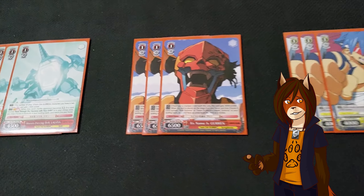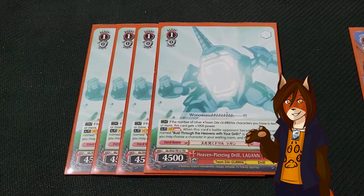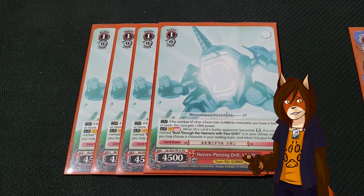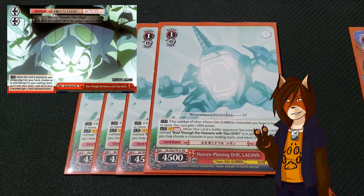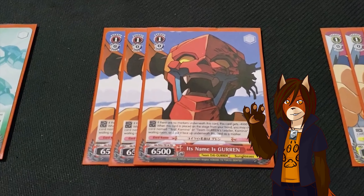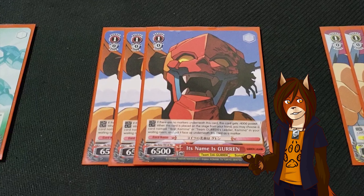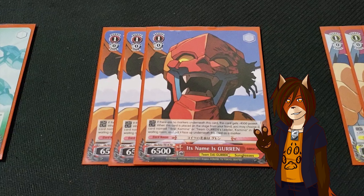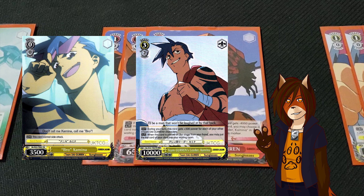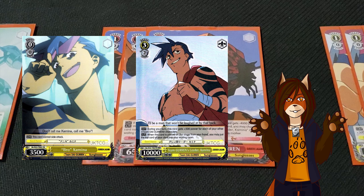Next we move into the level 1 array. First is a playset of Heavy and Piercing Drill Logon. It gains 1000 power if there are two or more other Team Daigurin characters, and he has a climax combo that lets you retrieve any character from your waiting room back to your hand if he reverses a character in battle. I also still have three copies of Its Name is Gurin. He's a beefy level 1, but he only stays that way while he has a marker. When he's played, you can attach a card known as Bro Kamina or Team Gurin's Leader Kamina from the waiting room to him as a marker, and I am proud to say that I can now use both of those cards as targets.